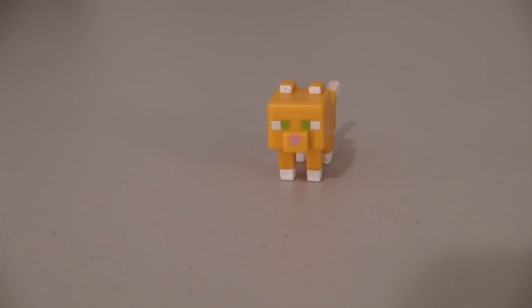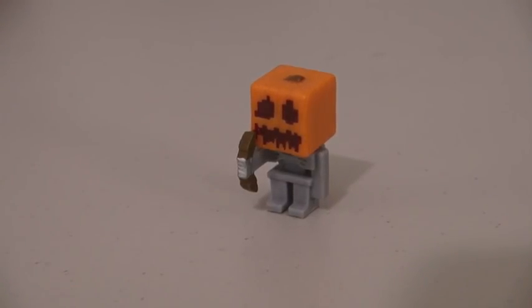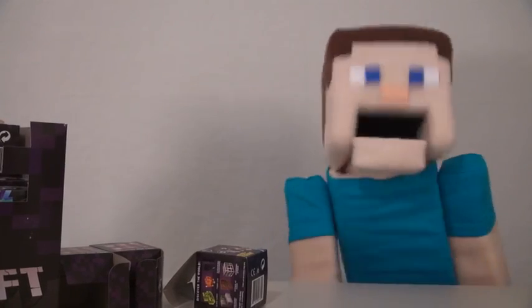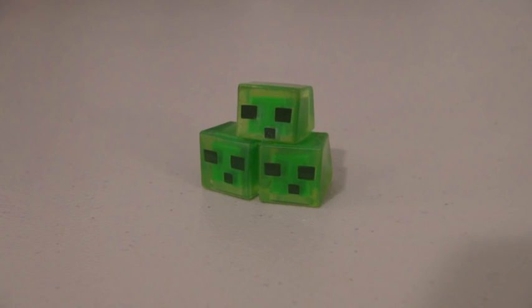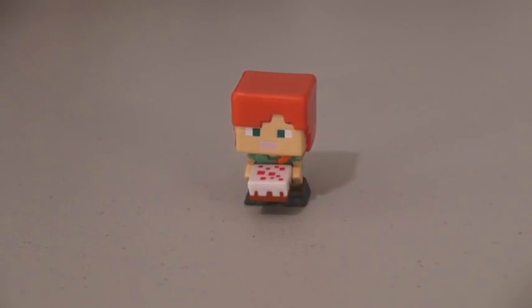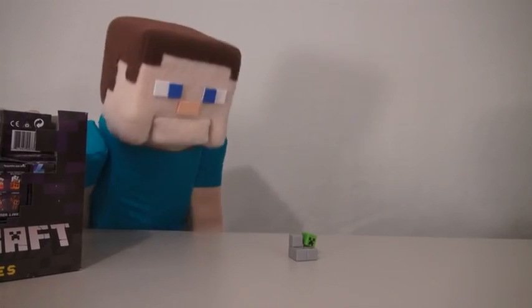Ooh, something different! Here we have an ocelot cat, a priest villager, a skeleton pumpkin head, and a sheared sheep. Wait a minute, this is a kid's show! That's better! Next we have slime cubes, a spawning spider, Alex with a cake, another rabbit — ugh! And here we have a creeper behind some rocks.